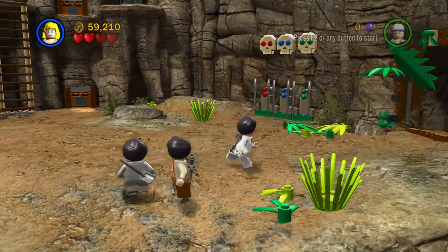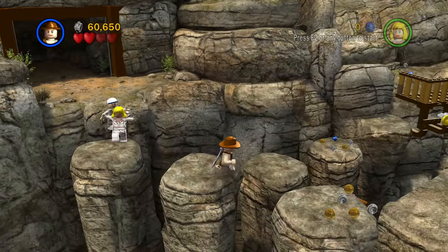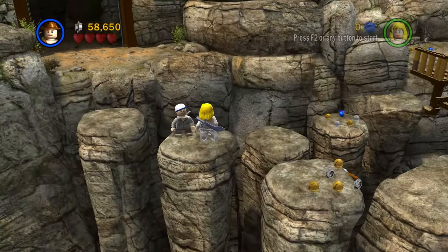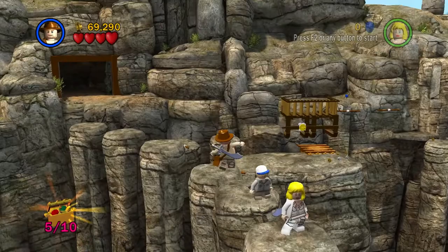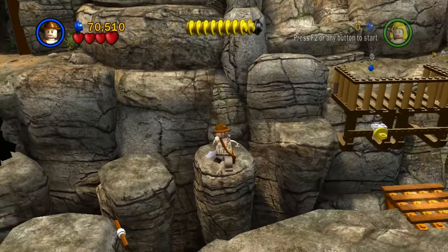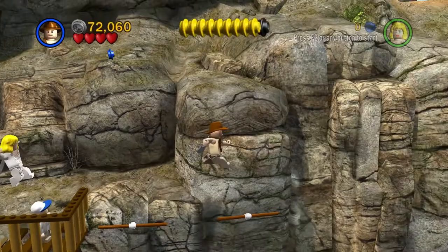And we got our regular hairdo back. This is one of my favourite parts of this level — all these rock pillars. And I just died. This is what I'm talking about — endless death loop. Sometimes you get spawned right on the edge and you just keep falling down. That's another minikit. Let's hop across here and hop back across here. We need to whip that, and then we can jump across there and get these studs. And now we've got more parkour.